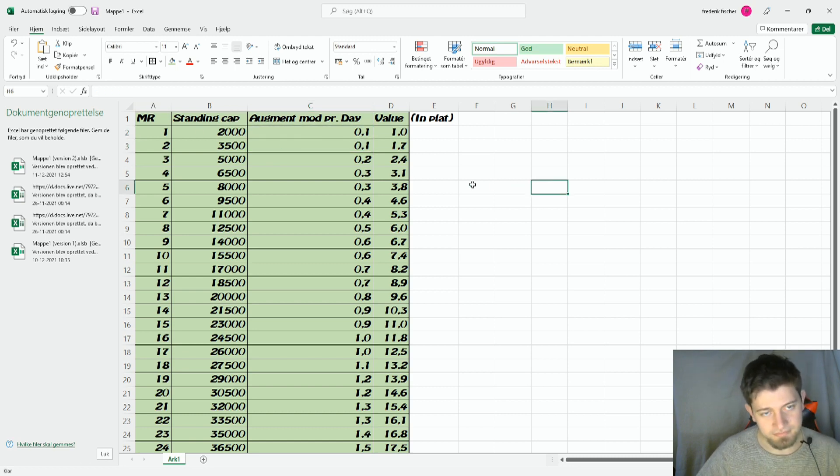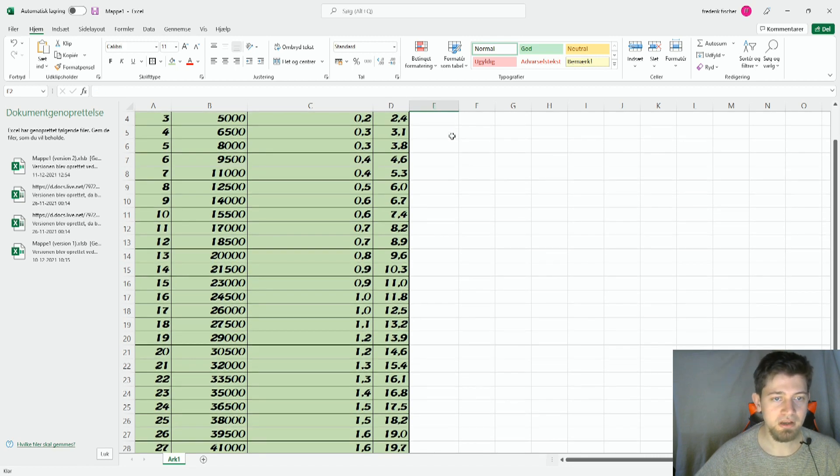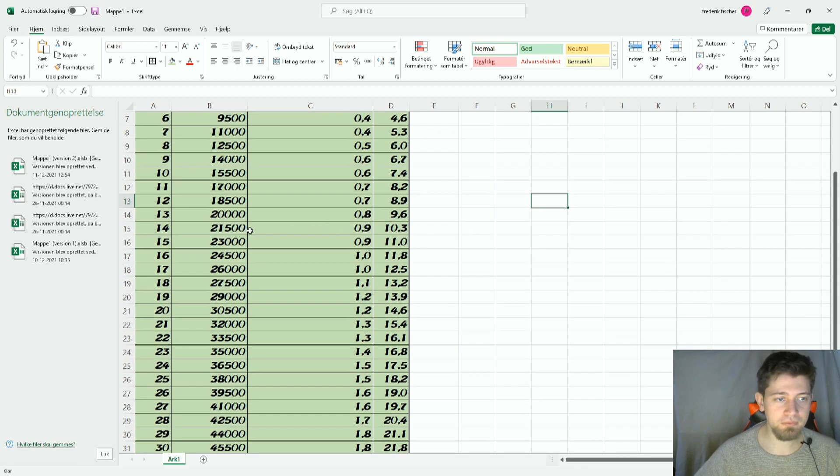At mastery rank one you will be able to earn about one platinum a day — though realistically you'll need to level up your syndicate first, so you won't utilize it immediately, but I don't think most of you are at mastery rank one anyway. Once you reach mastery rank 14, which is the mid-tier of Warframe where most people hover, you'll be able to buy almost one augment mod every day, resulting in about 10 platinum. Do this every day and you'll have 20 platinum every other day.